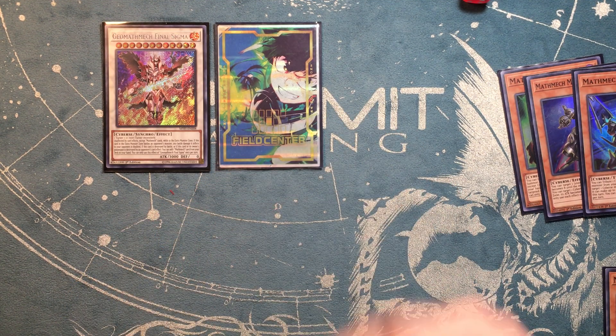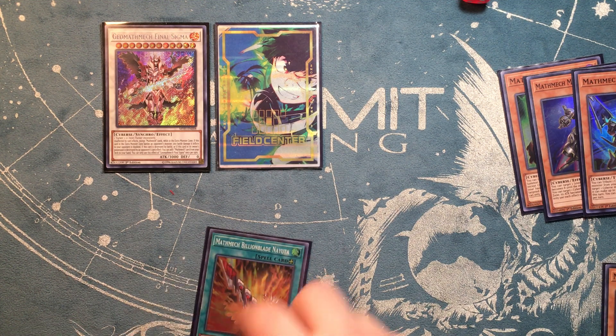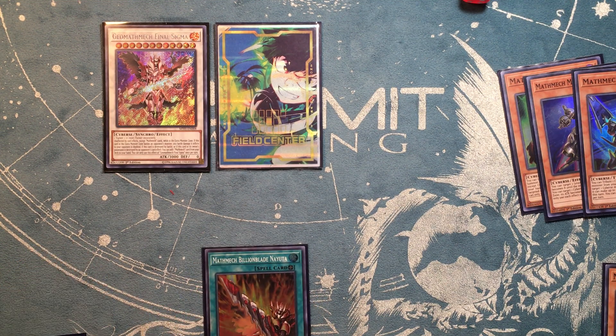Once you use Mathematic's ability to change the level, you've got Final Sigma. Nabla and Multiplication's effects will then trigger, targeting Final Sigma — so Final Sigma can now attack twice on a monster and becomes 6000 attack. That's basically your general OTK if your opponent has a couple monsters on board. If you need a little more damage, check what else you have in hand or use the spell card, which is really good for finishing off your opponent.